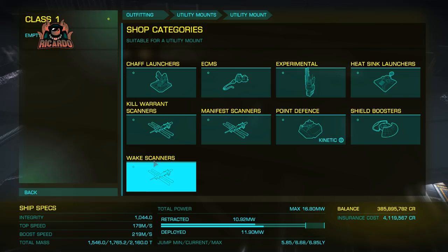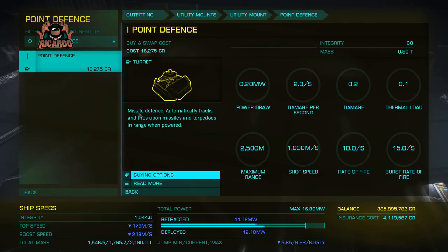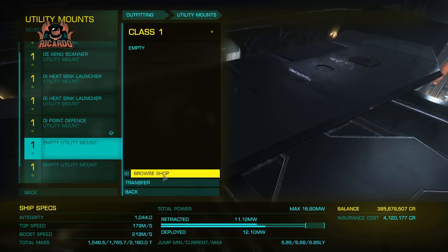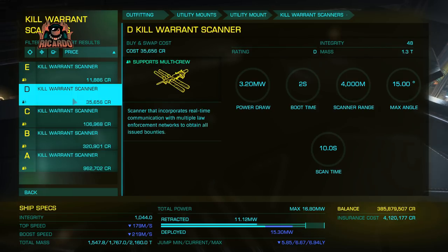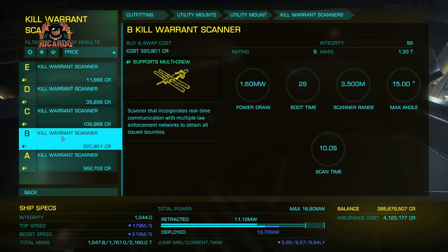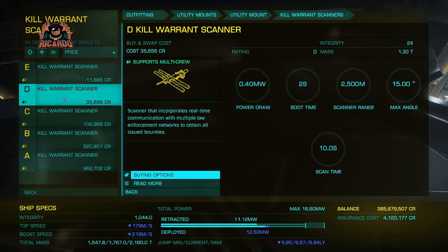Let's carry on fitting out the utility section. So far we've got heat sinks. I think a good old point defense would be quite good — other people are going to be shooting stuff at us, not just Thargoids. Point defense is going to be the way forward. Manifest scanners, not too interested in all that. But I think a kill warrant scanner might be needed — I'm going to go for an A-rated kill scanner. Actually, D-rated might be better. D is lighter, A is better. D it is — weight is very important when kitting out a ship, as it will affect your jump range.